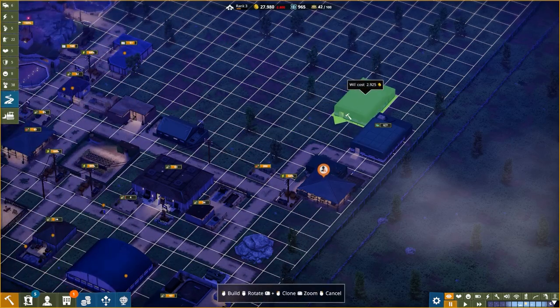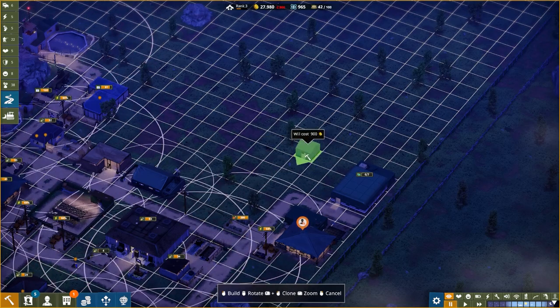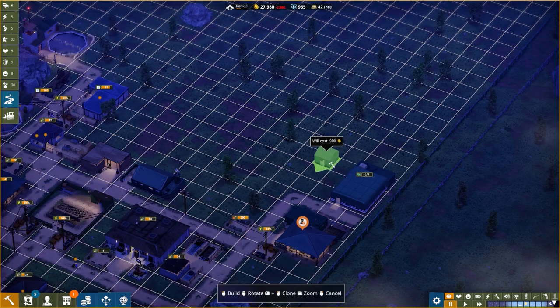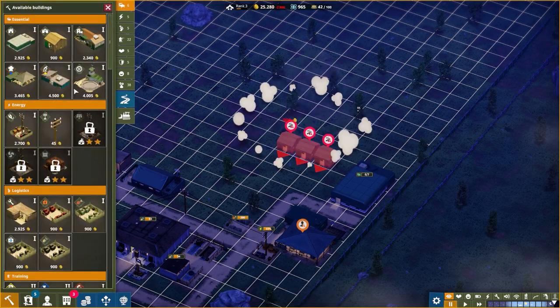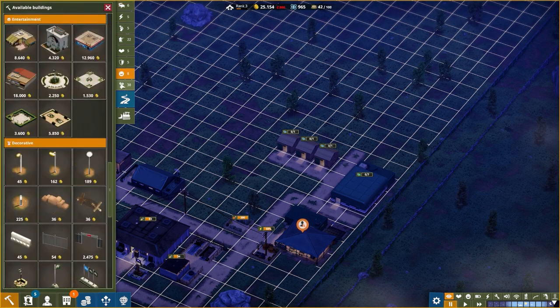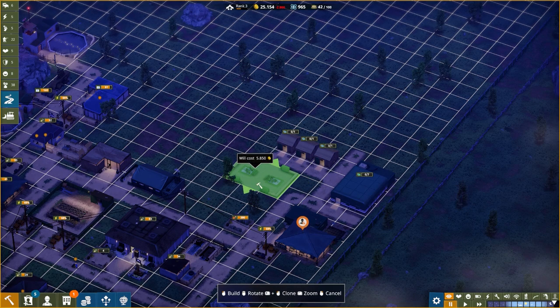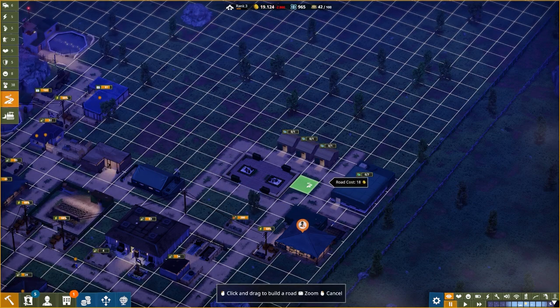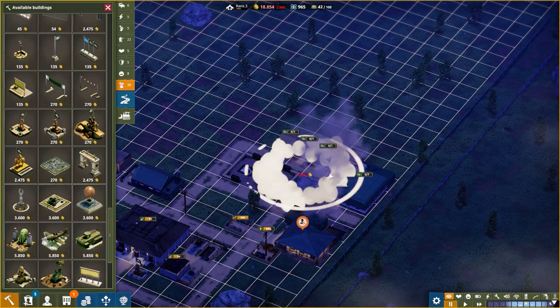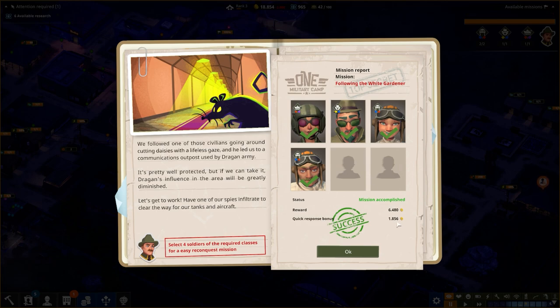Let's also build some more staff housing. The noise is affecting them - I thought we'd set them far enough back but apparently not. Let's put houses in back there. The idea being we can run the road up and across there. And then if we want we can put some nice decorations around here - a large park increases morale, that'd be nice. And in this area we can have things like flower beds, which obviously speaks military.